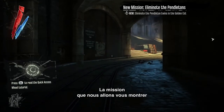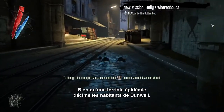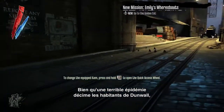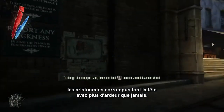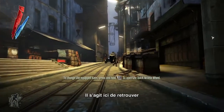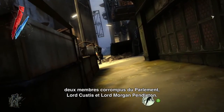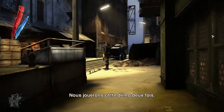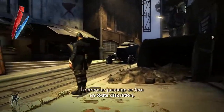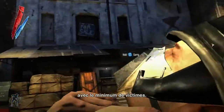The mission in Dishonored that we're showing you today takes place in a bathhouse called the Golden Cat. Even in the middle of the terrible plague gripping the city of Dunwall, the corrupt aristocrats are partying like there's no tomorrow. In the mission, you have to track down the Pendletons — Lords Custis and Morgan Pendleton — who are corrupt members of Parliament. We're going to play this demo twice: the first playthrough is going to be stealthy, as non-lethal as possible.